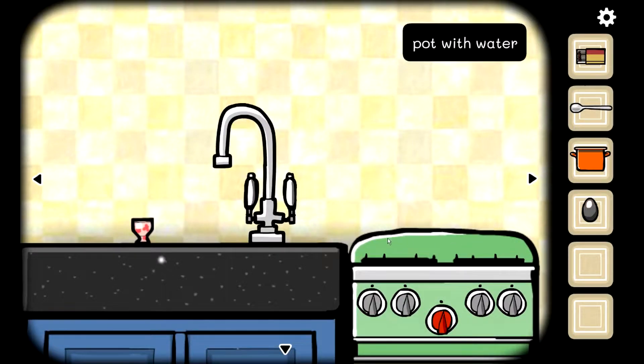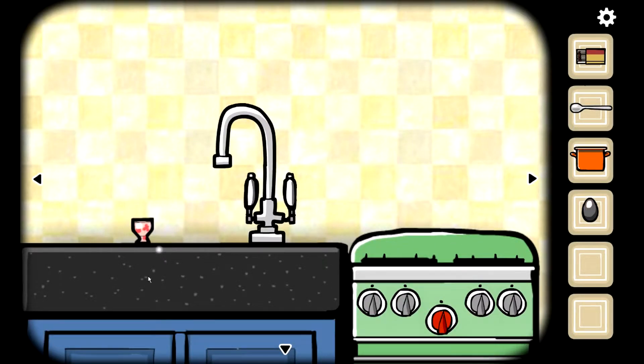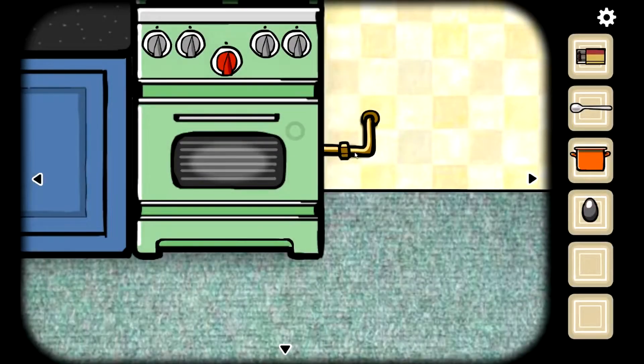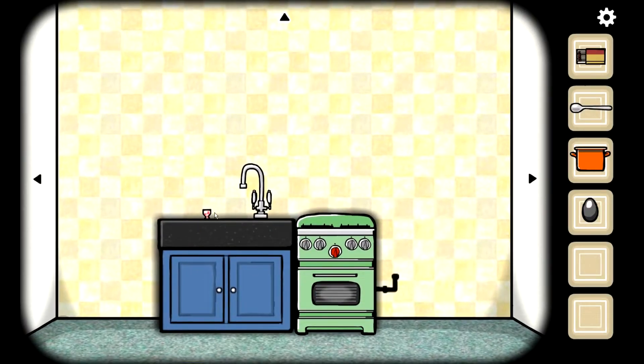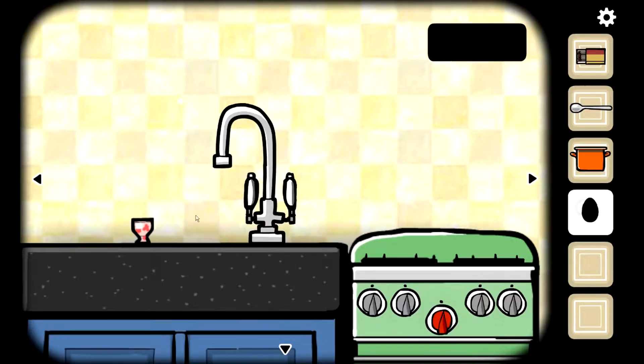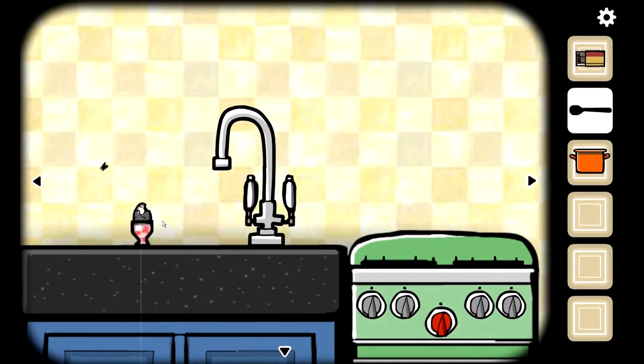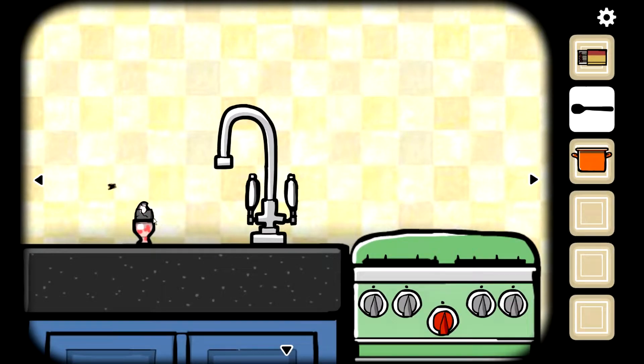We can get our pot back. What is this — is this like a little cup? Can I put the egg in there? And then maybe take the spoon. What the crap — is that a little butterfly or a moth?